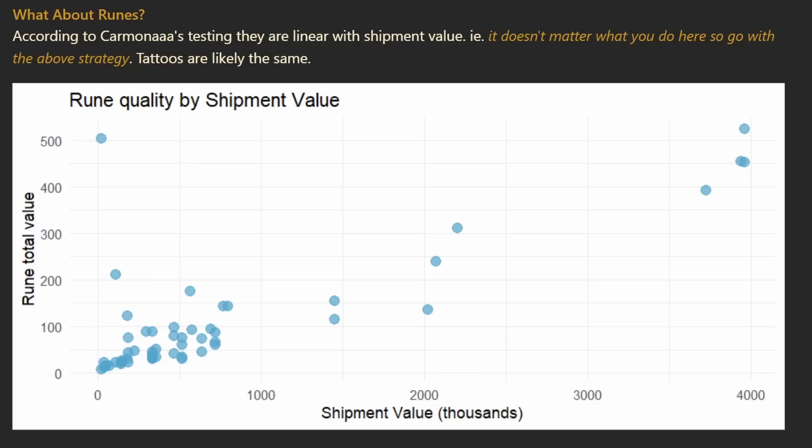What about runes and tattoos? Kamona tested runes with shipment value, and from the dot graph, it's quite linear — it just means it doesn't really matter what you do here in terms of strategy. If you send a bunch of small shipments, you're going to get the same overall returns as sending one big shipment; there's no obvious curve to take advantage of. Tattoos are likely going to be the same. You'll obviously see more power runes for big shipments, but that's just because you're getting more runes back in total. So don't make any strategic decisions based on runes or tattoos, beyond the fact that you're sending to a port for either runes or tattoos.